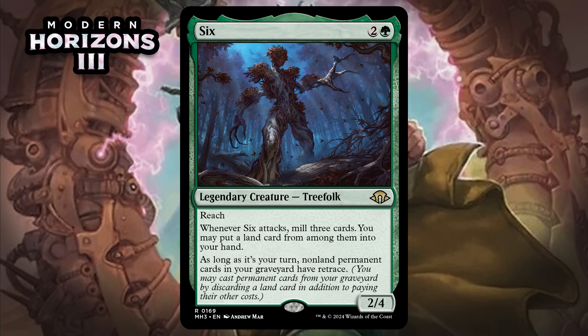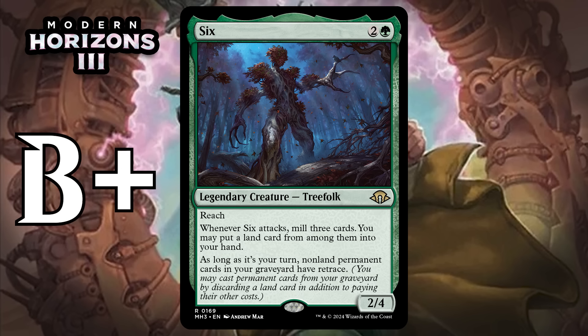Next up, it's Six, which for two generic and a green is a 2/4 Legendary Treefolk at rare. It's got reach. When it attacks, you mill three cards, and you can put a land from among them into your hand. As long as it's your turn, non-land permanent cards in your graveyard have retrace — you may cast them from your graveyard by discarding a land card in addition to paying their other costs. A three-mana 2/4 with reach is a solid starting point, and Six has great abilities beyond that. The attack trigger is going to draw you a card and load the yard a lot, and then you can use the land Six gets you to retrace the things you mill. Six can fuel itself, and if you have a bunch of lands in play in top-deck mode, just hold on to your lands — if you draw a Six, you're suddenly going to be able to cast stuff. Giving this a B+.